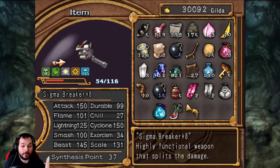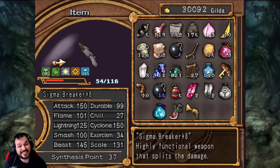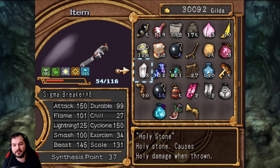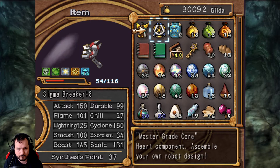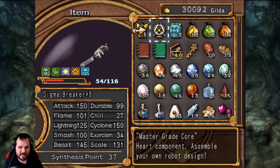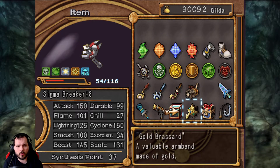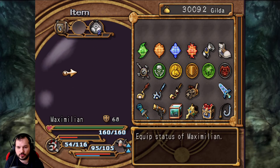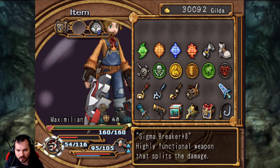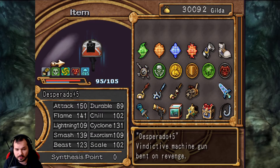I could just put all 37 points in — that would be 37 times 3, so 111 points of Chill I could put in right away. Or I'll upgrade this thing later on. I can't build up this wrench anyway, and same with this gun — I can't build it up because we need to kill those guys.